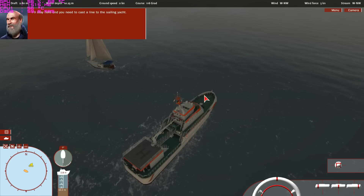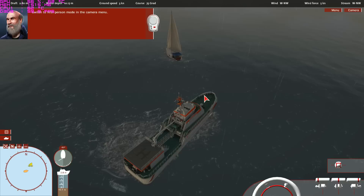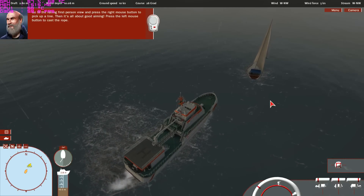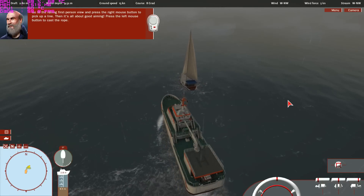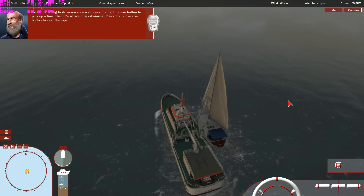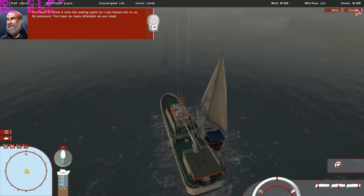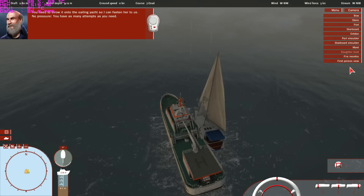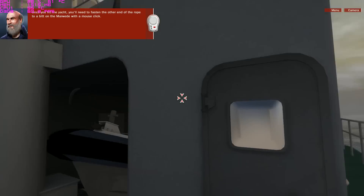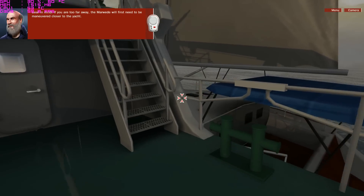I'll stay here, and you need to cast a line to the sailing yacht. Switch to first person mode in the camera menu — alternatively, press the F11 key. Go to the railing in first person view and press the right mouse button to pick up a line. Then it's all about good aiming — press the left mouse button to cast the rope. You'll need to throw it onto the sailing yacht so I can fasten her to us. No pressure — you have as many attempts as you need. Once you hit the yacht, you'll need to fasten the other end of the rope to a bit on the Marvita with a mouse click.